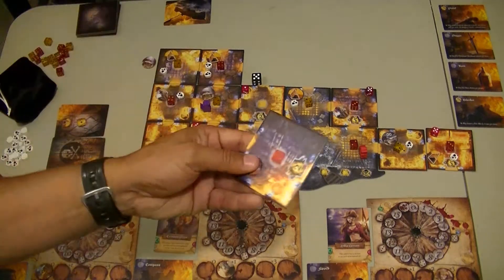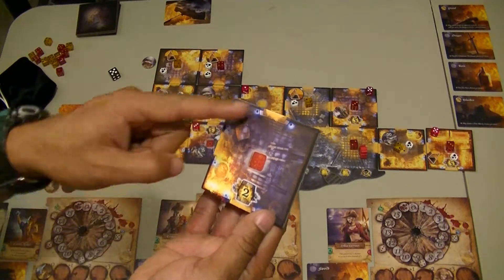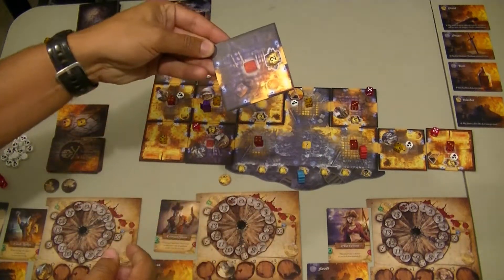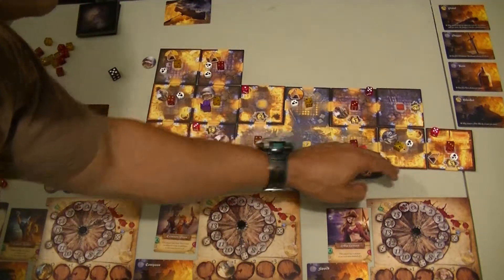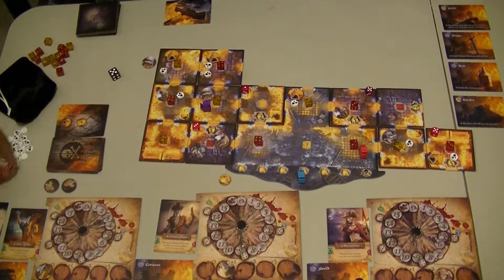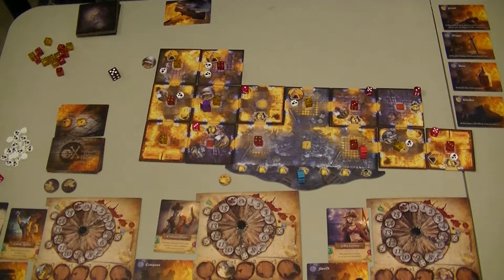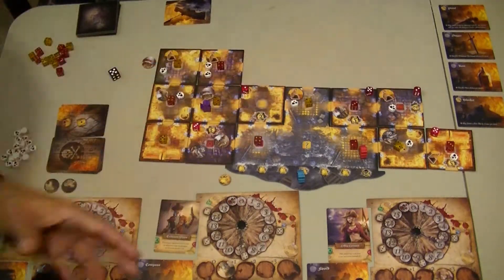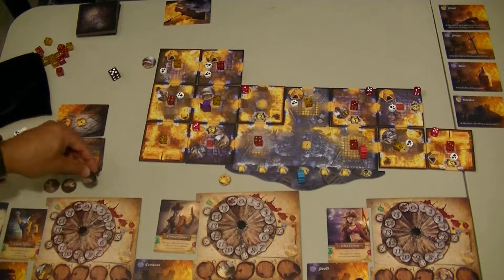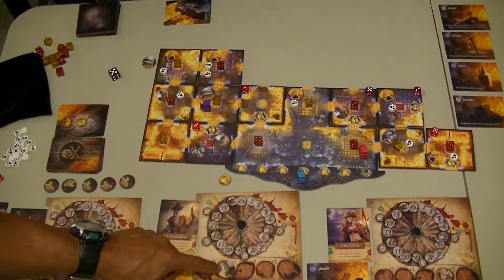He needs a tile first. So, an explosion of two — I want this one close by. It's only got three doors, so I'm going to have to place it like this, because all my doors have to line up. But it doesn't get a die. It does get a token though. So now my three actions that were given to me are going to be used to increase my battle strength.